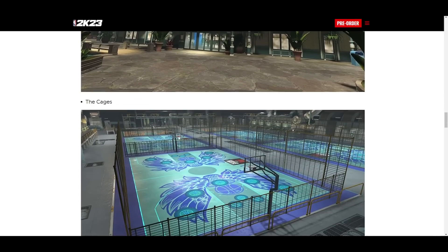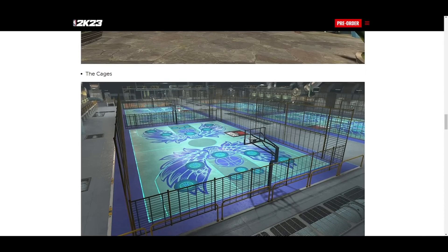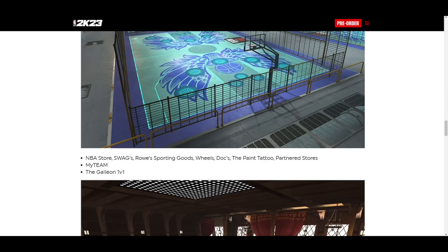So the cages are back. I just never played it, so shout out to the people who love cages. Now we got NBA Store, Swag Rose, Sporting Goods, Wheels Docks, The Paint, Tattoo, and partnered stores.